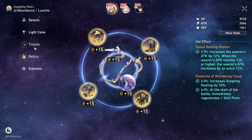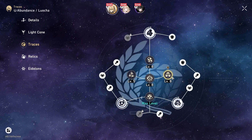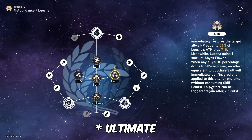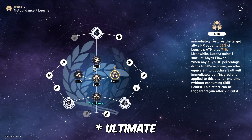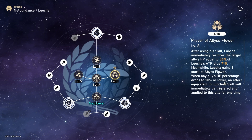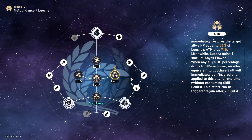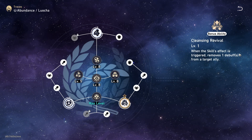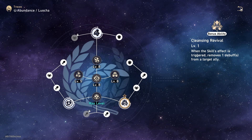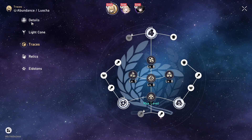He's amazing even at E0, and the most amazing thing is the skill, I think, that removes the effect of the talent when the skill triggers. So he removes the effects on enemies and also removes the debuffs on allies. So he heals, he cleanses allies, and removes debuffs from enemies.